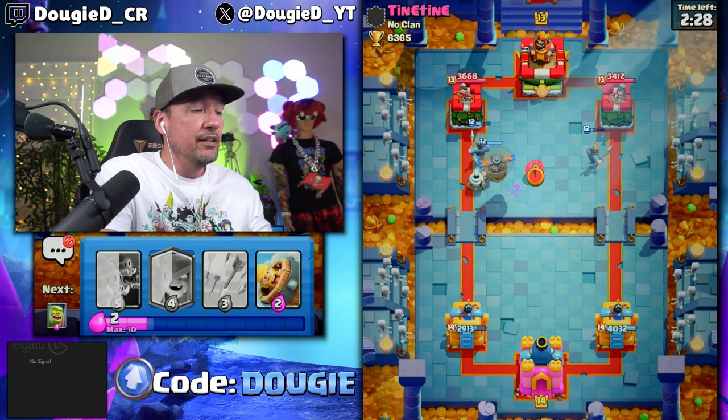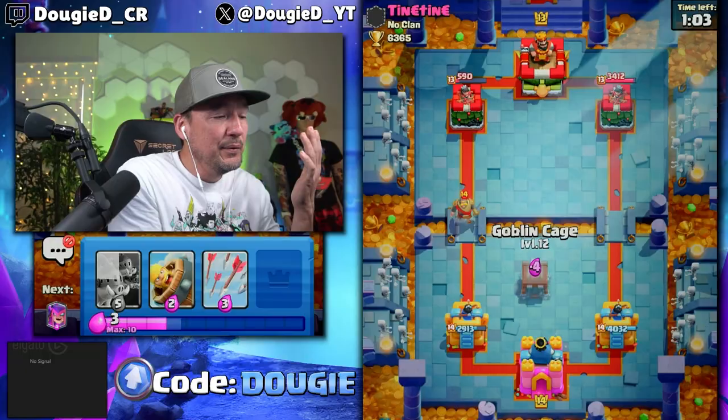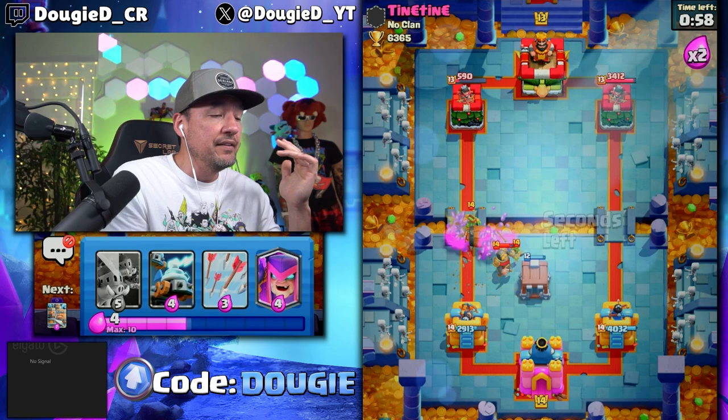Bomb Tower — I did forget about that. What did I say about Bomb Tower? We're going to use Flying Machine; it's going to come clutch. What is this spamming at the river? If people don't realize how to play this game, opponents in this range and even lower don't really play with any kind of skill. They just spam stuff. And I'm telling you, if you just play patient, you can almost win with any deck. Highly requested: best decks for Arena 17, highlighting the top three I think you guys can use to easily push through.